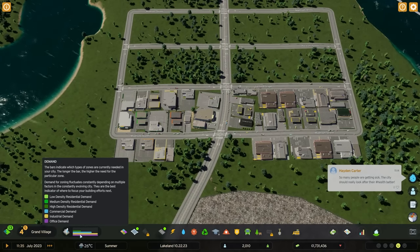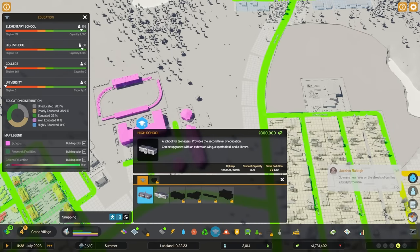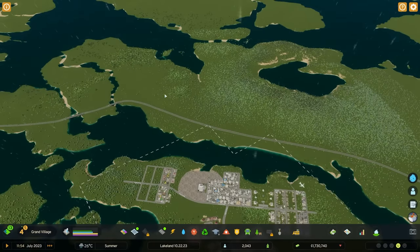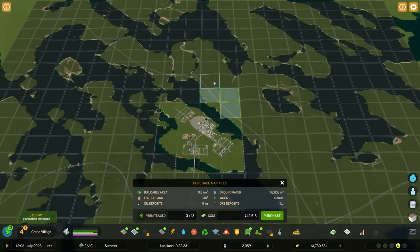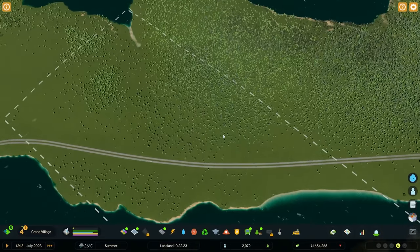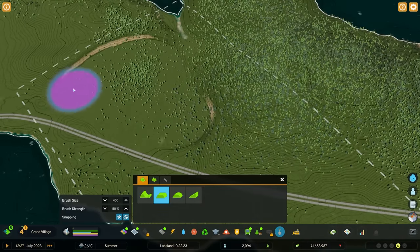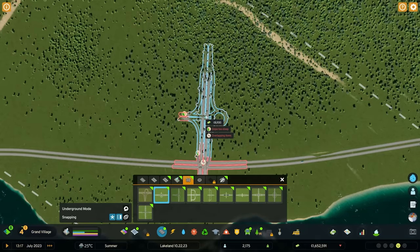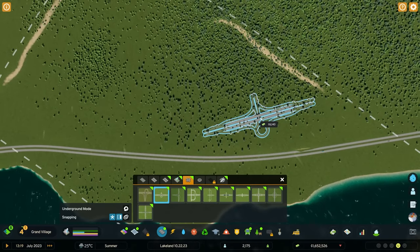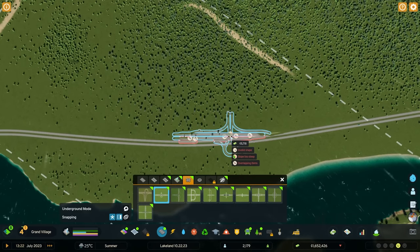We also have offices available - that's exciting. I'm going to guess we'll need a college for that. We're going to build our intersection here so we can add more industry. We have a pretty good chunk of land and development points used, so let's flatten the terrain again. I think I'll go with the trumpet roundabout because it's fairly small, so I'll put it over here.